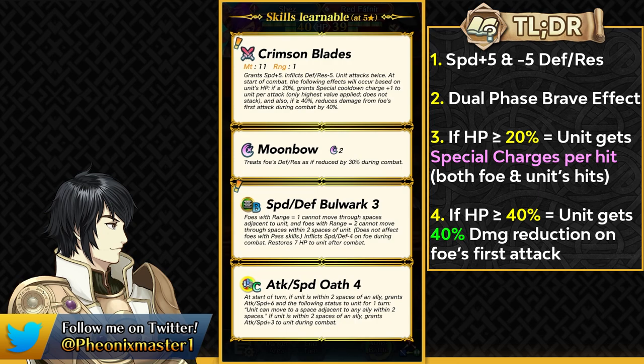He gets two effects out of this weapon depending on his HP level. If he has 20% HP or more, he can get special cooldown charge plus 1 per attack. This special cooldown charge applies on both the foe's attacks and his own attacks. This is really good because he can essentially retaliate with a two cooldown special like Moonbow on his brave hit, which is great for getting kills.